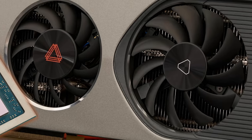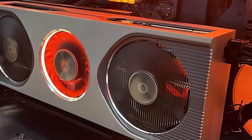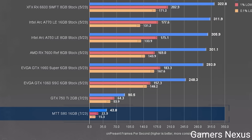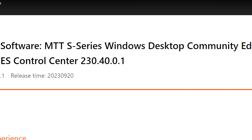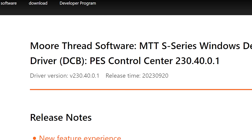I've covered the new gaming GPU competitor MoreThreads for a little while now. Their MTTS80 and MTTS70 were released not too long ago, but unfortunately they definitely aren't considered powerful GPUs by any stretch of the imagination. But if we've learned anything from Intel, it's that drivers are extremely important. And just recently, MoreThreads released a new driver that gives some serious performance updates.